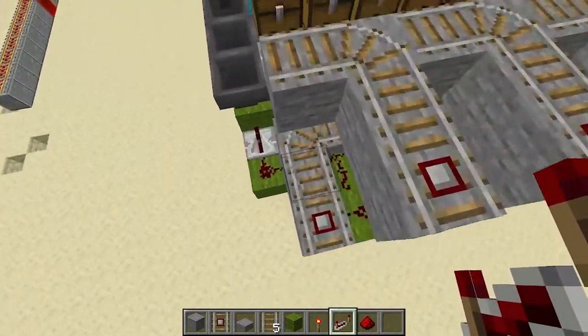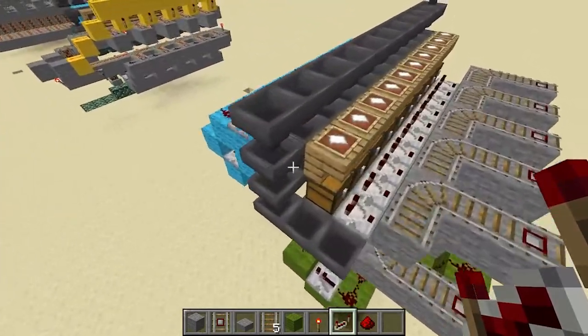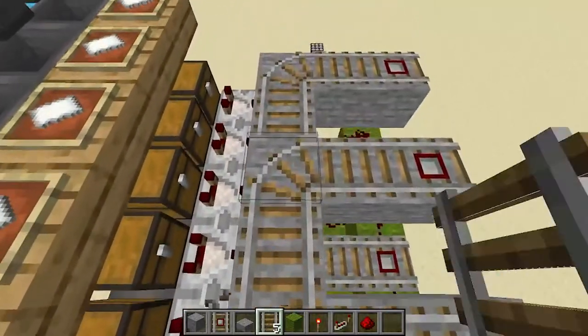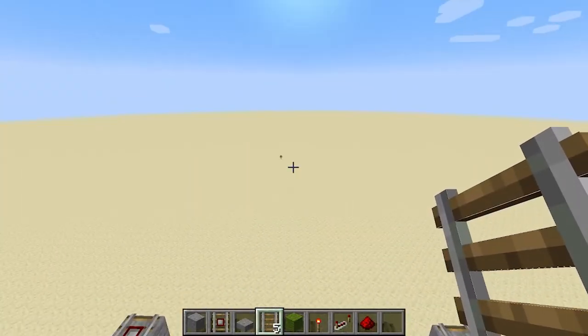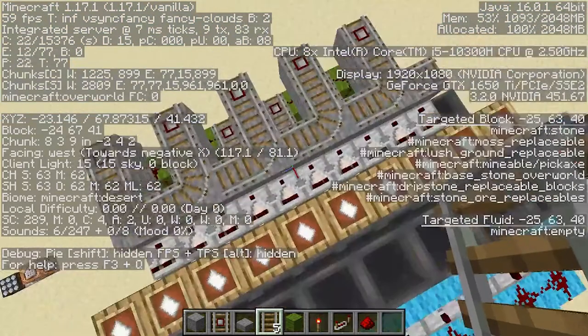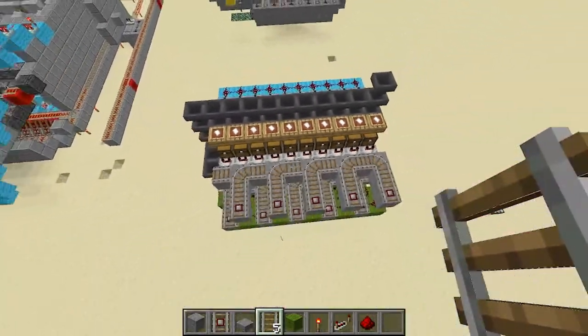When a minecart passes on one of these detector rails, it'll reset the whole station. We just gotta change these back. By the way, make sure your station is facing west — just to make sure the rails line up the correct way. That's how I did my station.